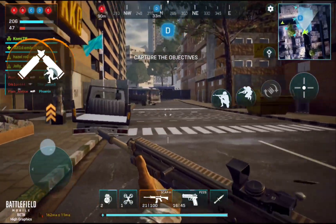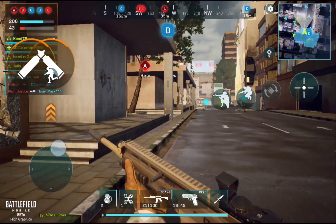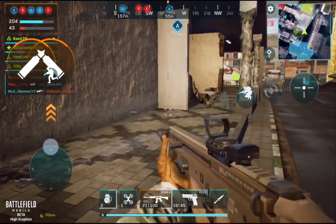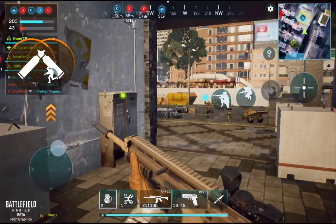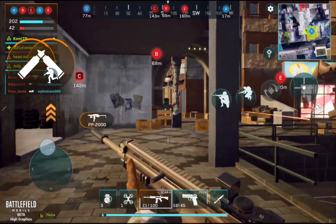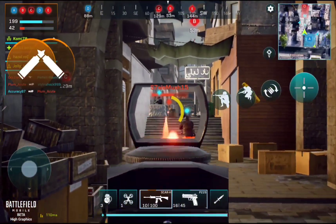Friendly assault on Alpha Station is underway. Enemy assault underway at Charlie Point — that's Charlie Point under threat. We have control of Alpha objective. Predator forces in sight, Alpha contact.